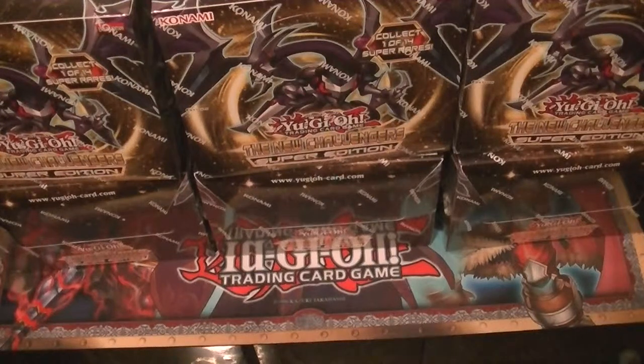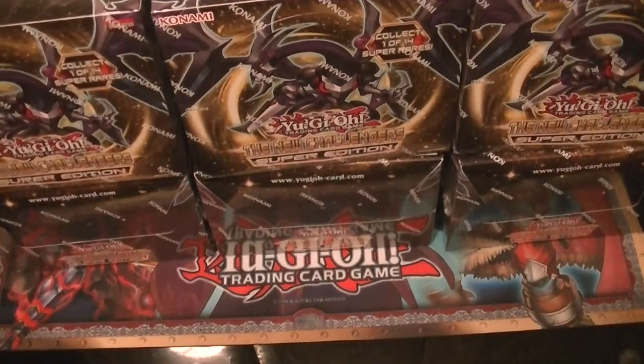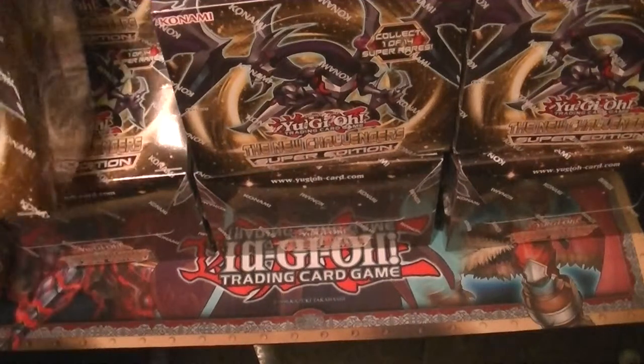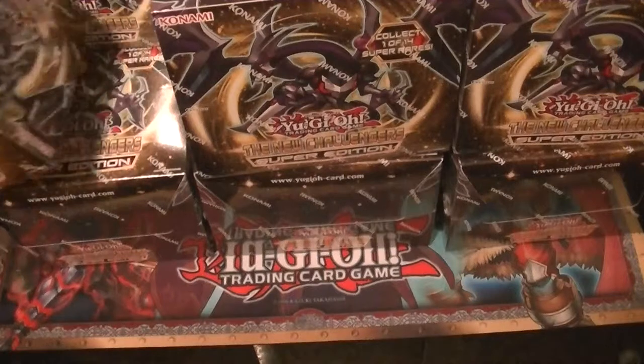Ladies and gentlemen, boys and girls, children of all ages — this is Supreme Dragon and Hidden Assassin P, coming at you today with a case of the New Challengers Super Edition.